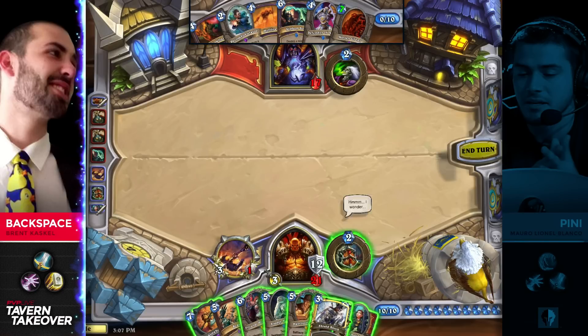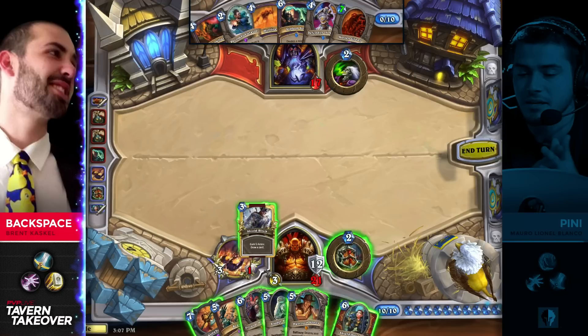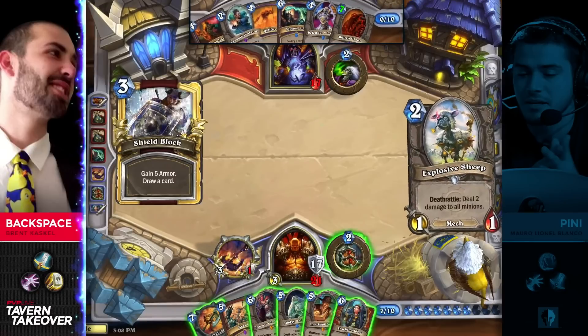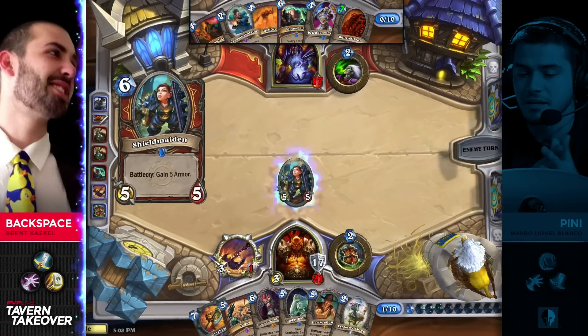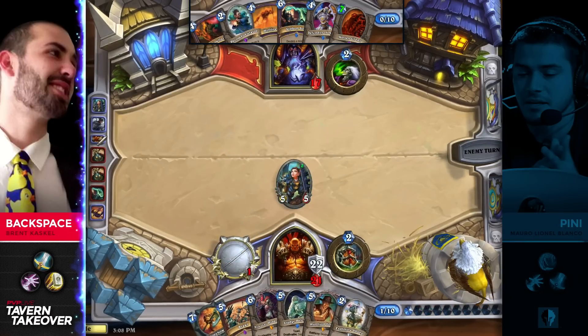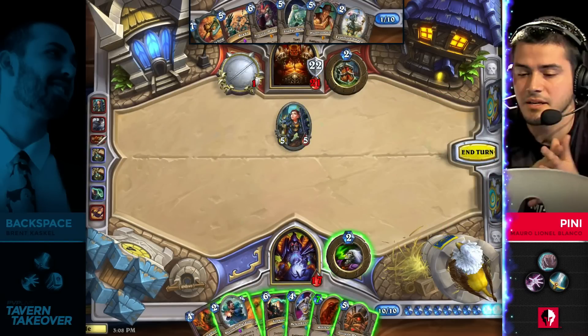You can Shield Block, see if you get anything better, and then simply Sludge Belcher and armor up. Put yourself at a massive armor total — there's no harm in getting more armor. He's going to favor having an even stronger hand available. I like this. It will just be the Shield Maiden as opposed to the armor up. I feel like he wants to get the Shield Maiden out of his hand for mana constraint reasons.